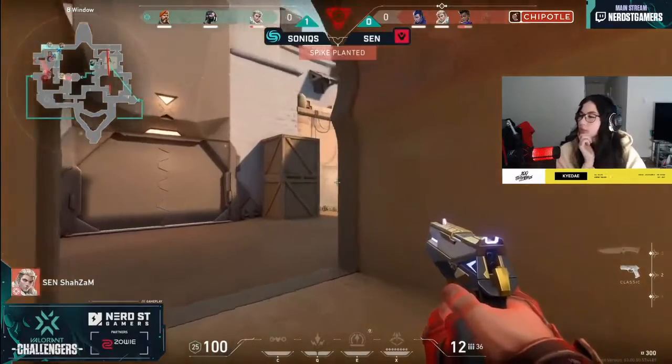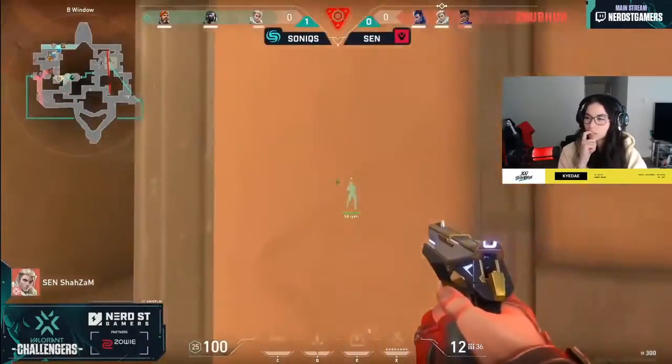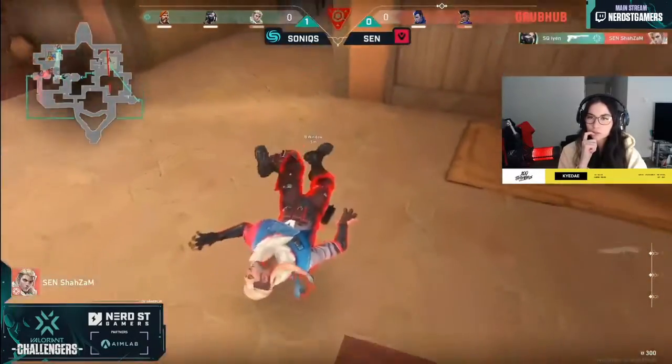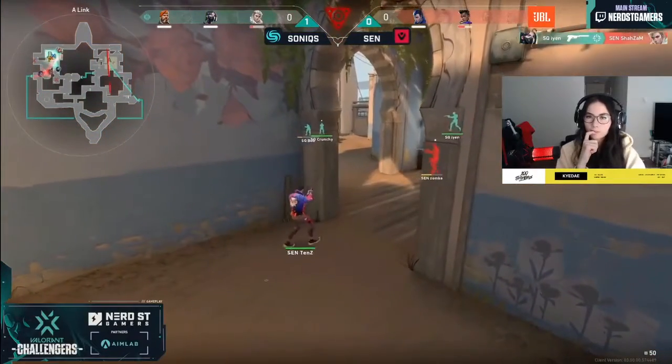Bob still has to wait up for teammates to actually make their way over. Watch out for Shazam though — Shazam might have gotten spotted by Ion. They still want to go for that 1v1 and Ion ends up winning. Both players now remaining over towards long.